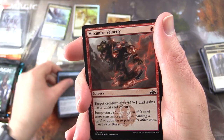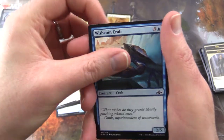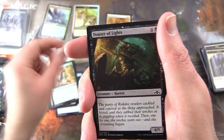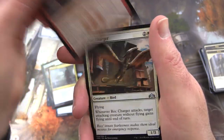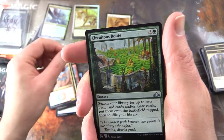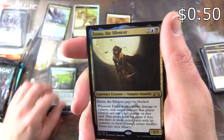We have Passwall Adept, Maximize Velocity, Healer's Hawk, Wishcoin Crab, Child of Night, Wary Okapi, Douser of Lights, Urban Utopia, Notion Rain, Gravitic Punch. Uncommons: Torch Courier, Crackling Drake, Circuitous Route. And the rare is Etrata the Silencer.